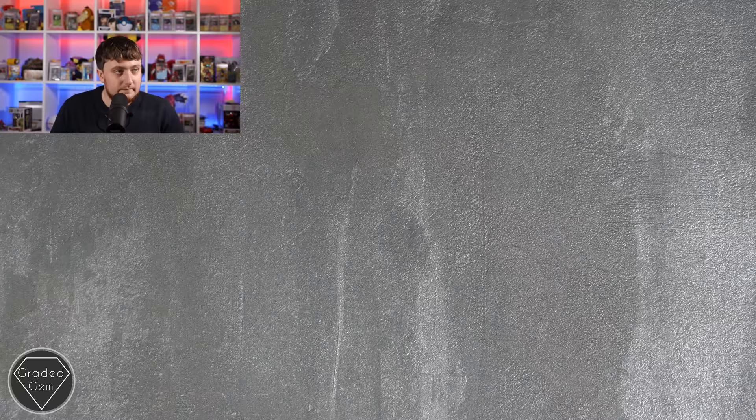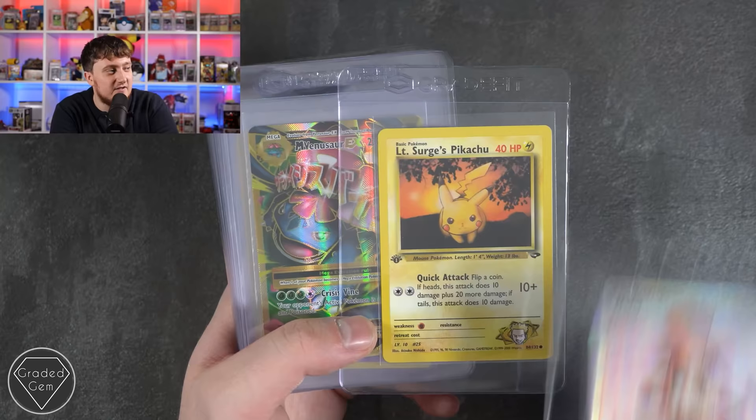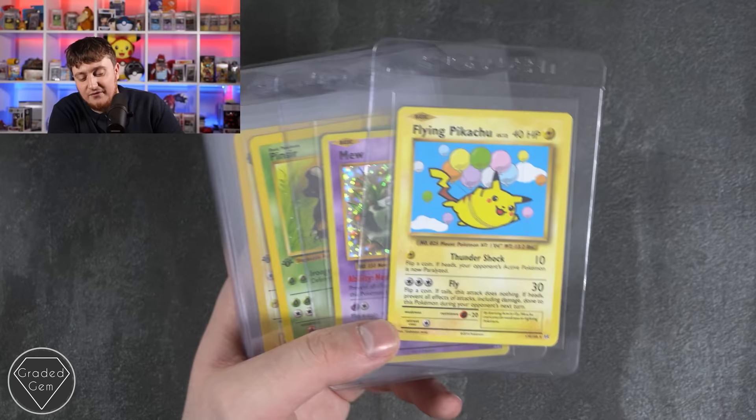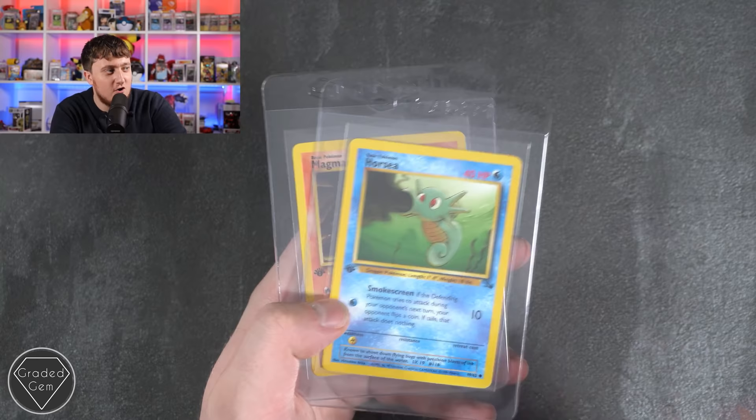Alexander, you're up next. We've got a Mega Charizard EX, Charizard Reverse, Magneton first edition, Muk first edition — where do these first editions keep popping up from? Lieutenant Surge's Pikachu first edition looking very grumpy, Mega Venusaur EX, Flying Pikachu — well he's not really flying, he's held up by helium balloons — Mew, Balloon Pikachu, Dark Magneton first edition, Golduck, Horsea showing off his ink, and Magmar burning a car. Thanks very much Alexandra.